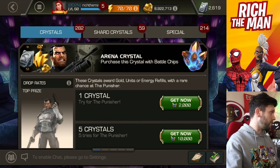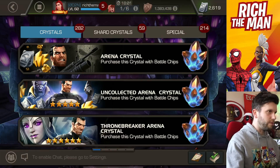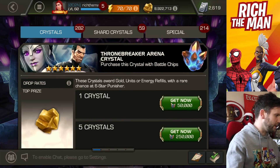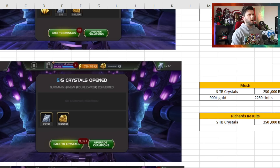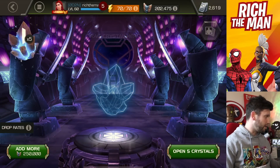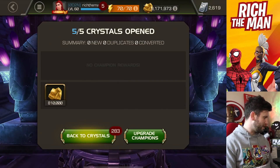This is going to be a very difficult one. Now we're going to throne breaker arena crystals - I am concerned about this. Next up we move on to Mosh's comparison. Mosh had an incredible opening: five throne breaker crystals got 2,250 units. I don't think I'm going to get that. I'm in deficit of 400 units and need to catch up. So I've got five here - popping straight open, fingers crossed.